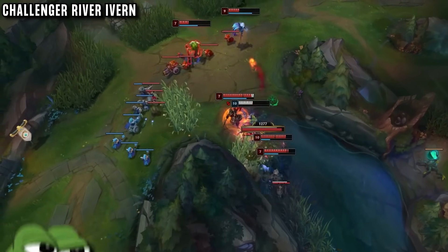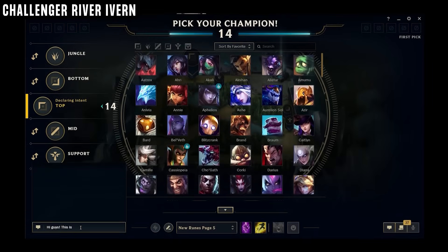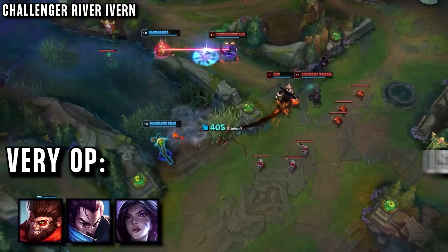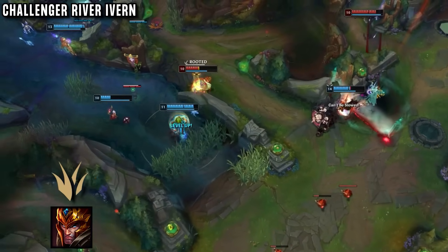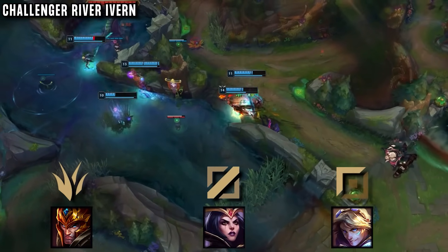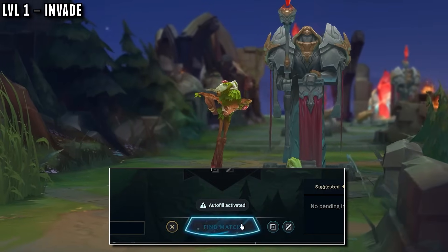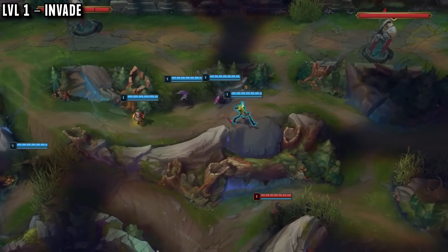So how does this pick work and what makes it special? Well it starts in champ select — a vital part of the game for River Ivern. He tells his teammates which champions are good or bad with his pick, as Ivern is very OP with some champions and incredibly useless with others. He wants a melee carry jungler, an early roaming mid laner to help with his invades, and a strong early game AD carry who can fight. He's queued up for top lane but when the game starts he doesn't go top lane at all — instead starting right away with an invade, always into topside.